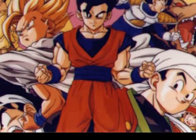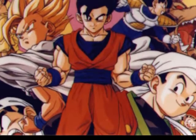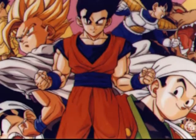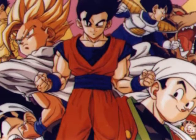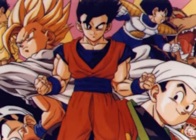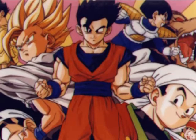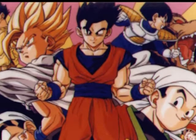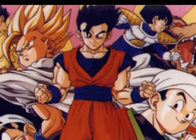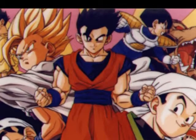Hello and welcome to part three of this three-part series. This time we're going to be talking about Gohan, the son of Goku. Similarly to before, we're going to talk about the physical attributes of each form, the first appearance of each form, and the base multipliers for each form. I know a lot of people don't believe in that or consider it accurate, but I feel the need to mention it because a lot of people do consider it accurate, so just be aware of that.